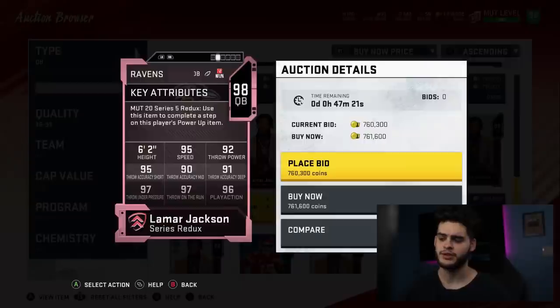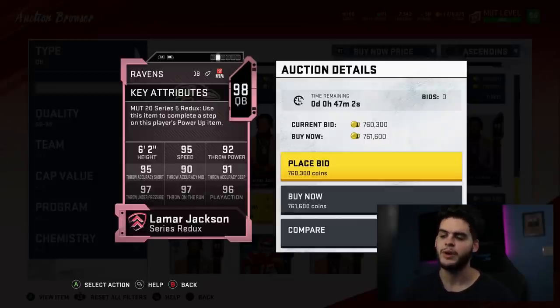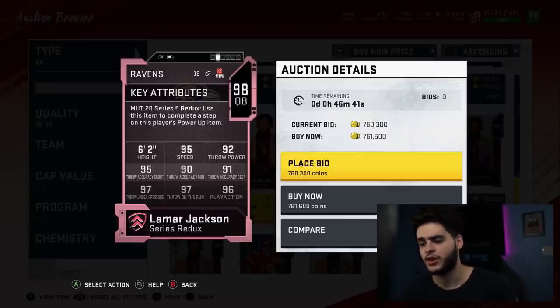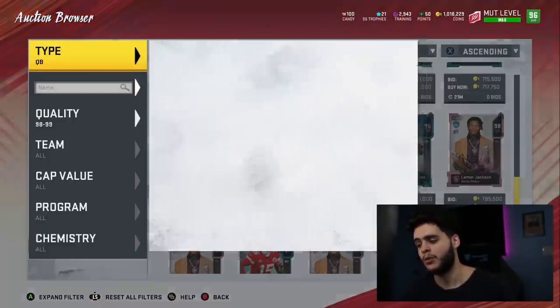Our quarterback coming in at number 8 is Lamar Jackson. The only reason I have him lower is because a new one's coming out pretty soon that will be better. At this point in the game, most players you should want are players that can do it all — like Clowney can do it all, Mahomes can do it all. Lamar still can't do it all; it takes a very specific team and skill set. Even powered up with go deep chems, his throw mid still kind of sucks, which is not good when everyone's so fast and overpowered. But Lamar's still super fast — you can't discount that speed.